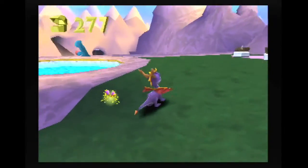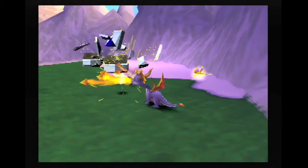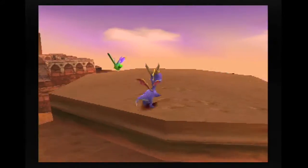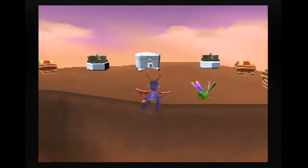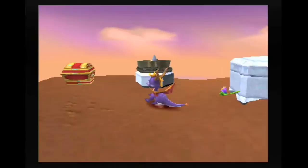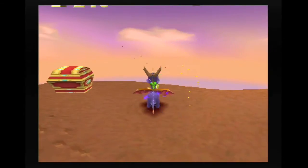Spyro can also glide, which is essential in the later levels. To get the maximum glide, you need to press the jump button a second time as Spyro reaches the high point of his leap. If you don't time it perfectly, you'll find you often just miss a platform and have to do it all over again. It's a little wonky, but doesn't ruin the enjoyment.